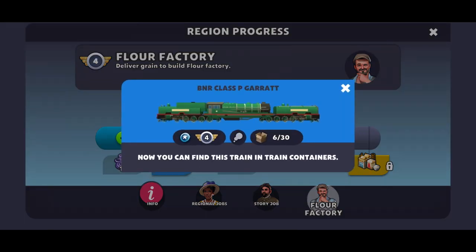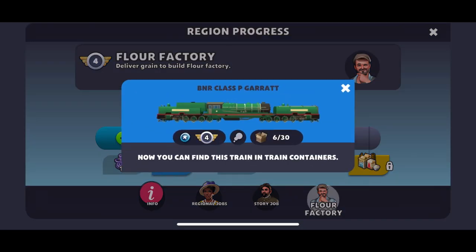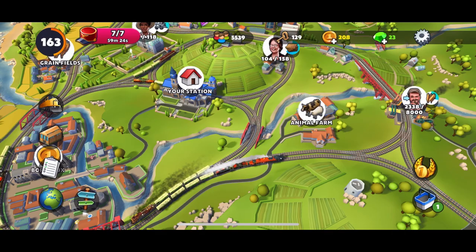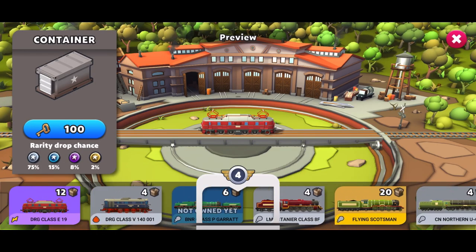Here we are — we have unlocked this rare train after hitting that milestone. The next milestone of course gives some gems. This rare train has a maximum capacity of 30 and a starting capacity of 6.